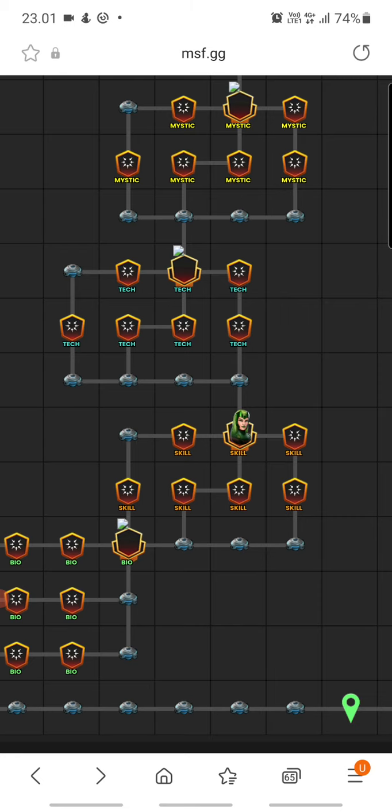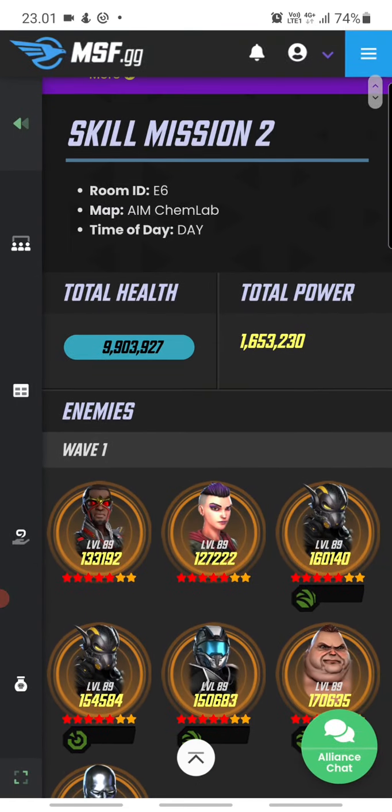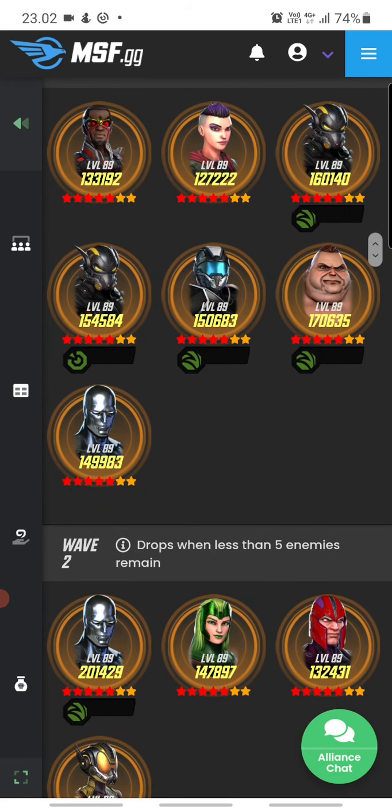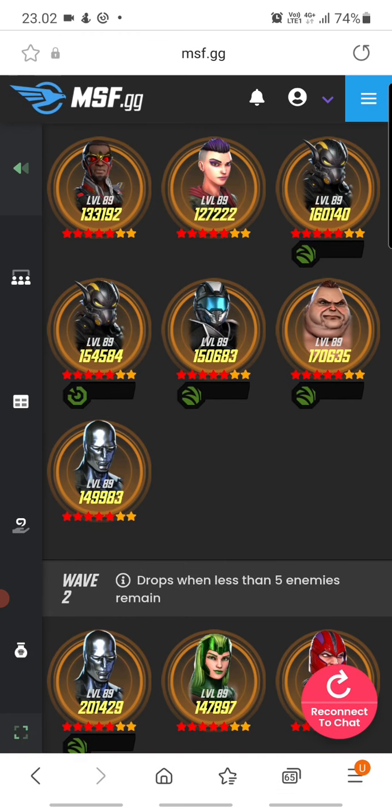The second skill node continues the same progression — level 88 to 89, four to five to six red stars, all gear tier 15. This wave has definitely problematic characters. I'm expecting Silver Surfer to be really annoying, and depending on where Blob is and where he's doing his deflects, it might be super annoying. We've also got Negasonic Warhead who can do a lot of burst at the start.